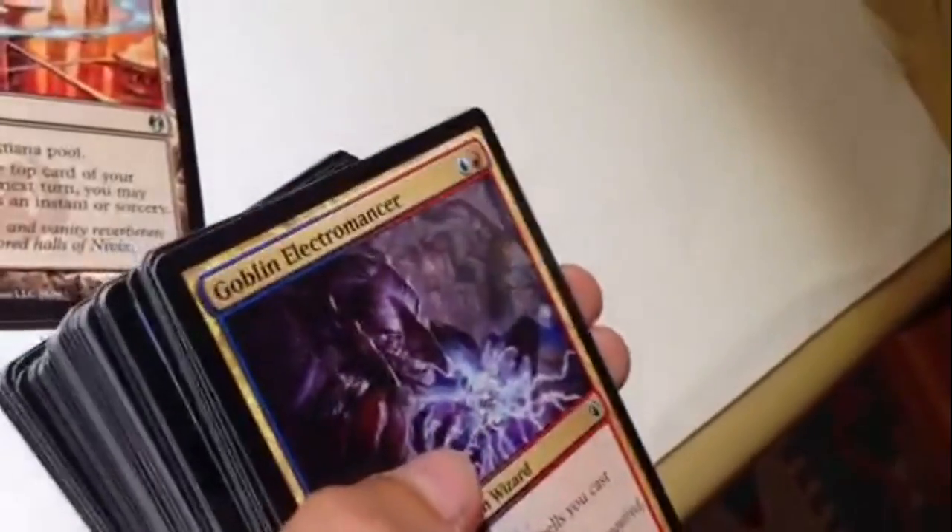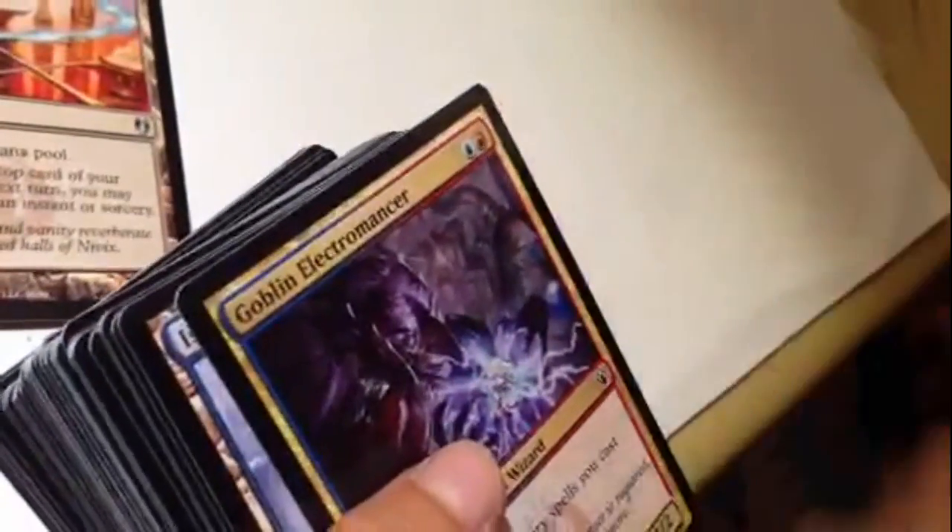Goblin Electromancer - instant and sorcery spells you cast cost one less to cast. That is great. I'm not sure if he makes himself cast less, but that'd be nice. Pyromatics - awesome. I love the cards with pyro in front. I can trade them. So, Thunderheads.